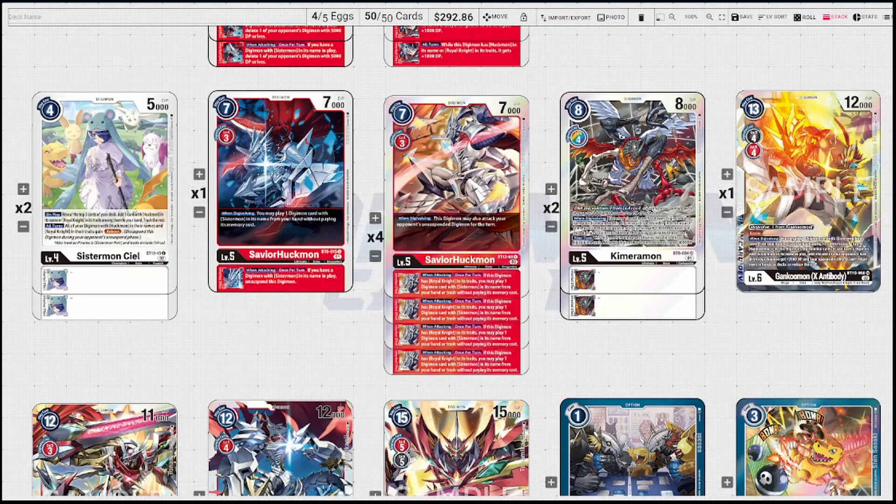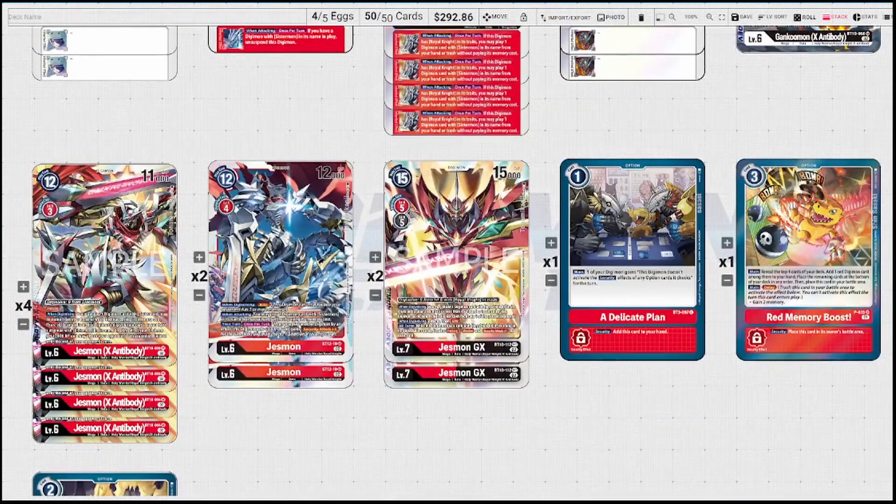In place of regular Gankumon, we're running one of the X-Antibody version. It has inherent Blocker. On digivolving, play a Sistermon from hand or trash without paying memory cost. If Gankumon is in its sources or you have a Sistermon in play — which you just played one — until the end of your opponent's next turn all your digimon get 2k and gain protection from bounce-to-hand, bounce-to-deck, and DP reduction. Still running two of the Starter Deck Jessmon — Blitz is still a very good effect.